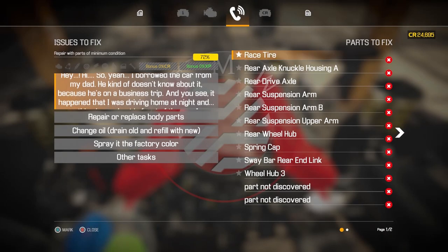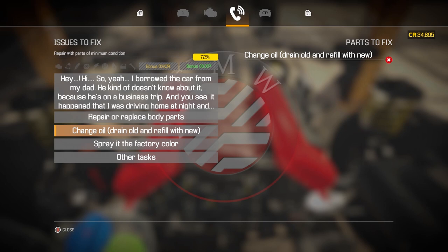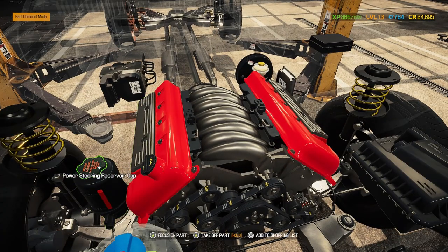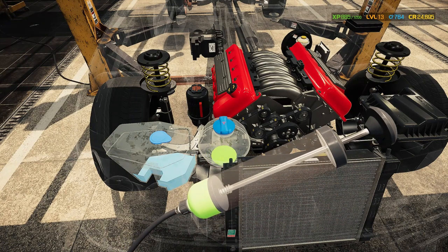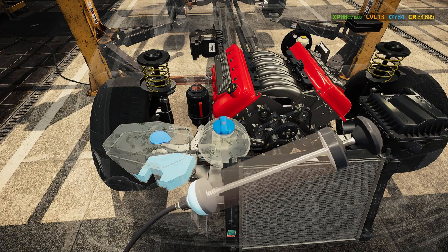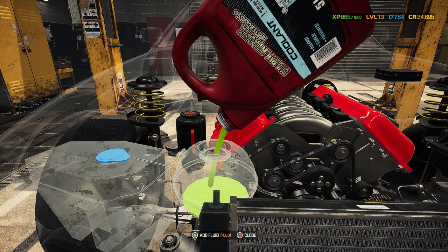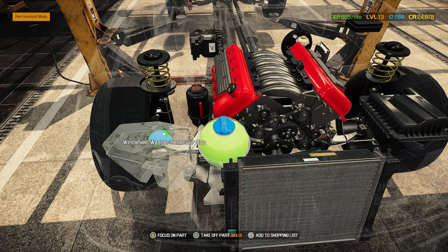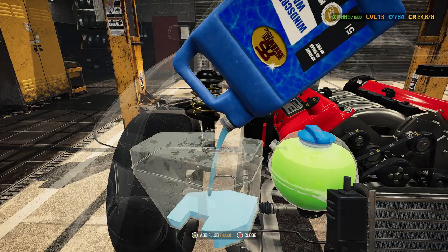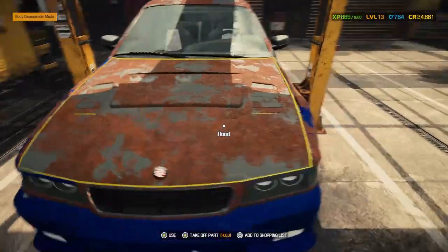We discovered some parts during examination but still have undiscovered parts. We've got body parts to do, we've got to change the oil, change the coolant, and refill the windshield washer fluid. While we're in the engine, let's go ahead and change the coolant — take that out, put some new in. We're also going to get that windshield washer fluid out and replace it. Some of the simplest jobs we'll take care of first so we don't forget at the end. Coolant is done, windshield washer fluid next.